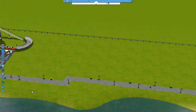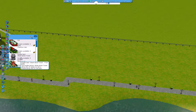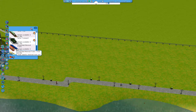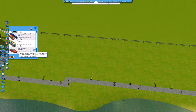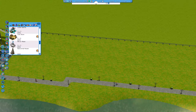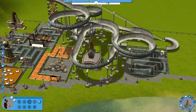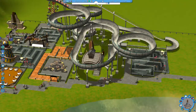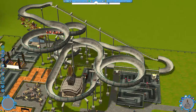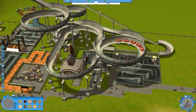People are starting to ride though. Now at $70,000 — what other rides can I get? Can I build a mirror maze in here? Oh, I can!